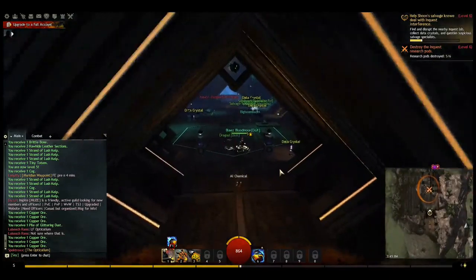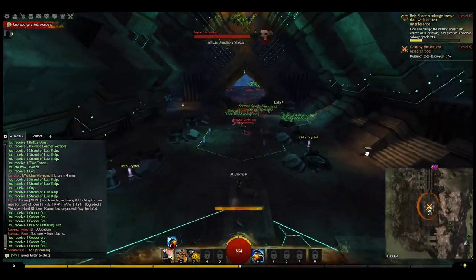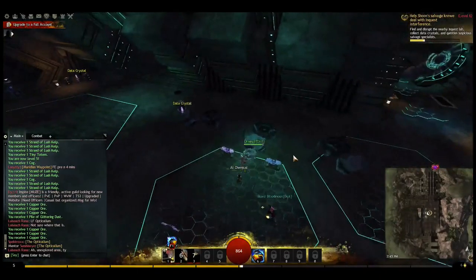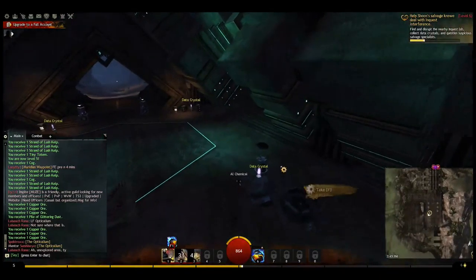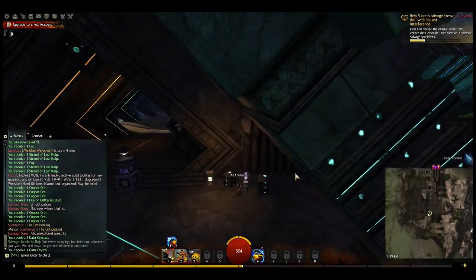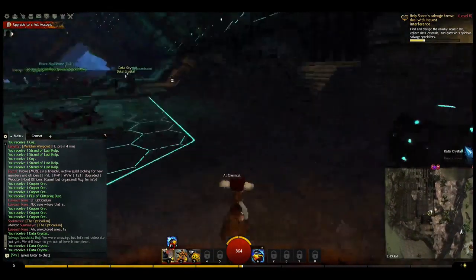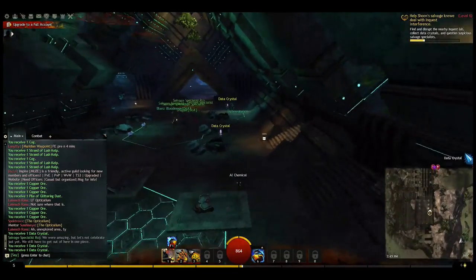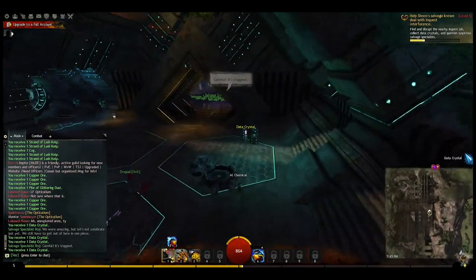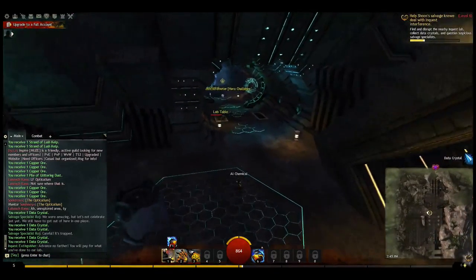You can see the data crystals lined up on both sides of the room. Let's take out a few enemies here. They'll just be picked up and you'll see above your mini-map how they're going into your inventory. We'll be turning those into the Renowned Heart Taskmaster — we want to collect as many as we can.